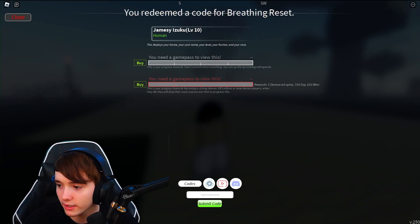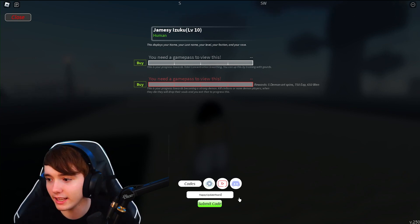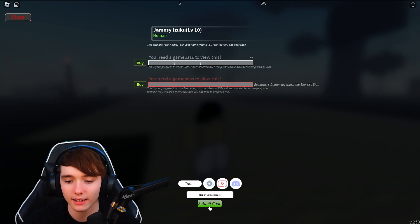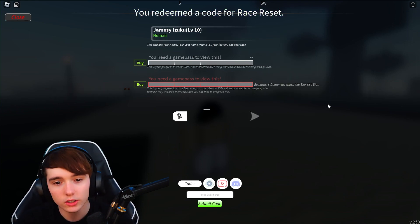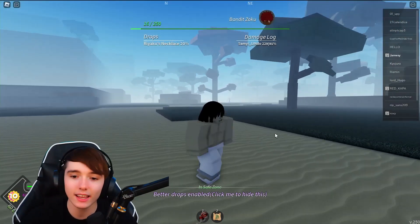The last code is "happy update years", which should give you a race reset. That code went ahead and worked as well. So those are all the working codes in Project Slayers.